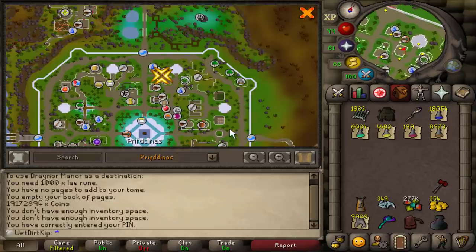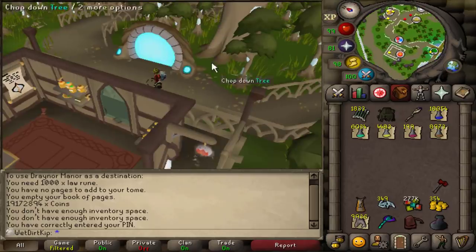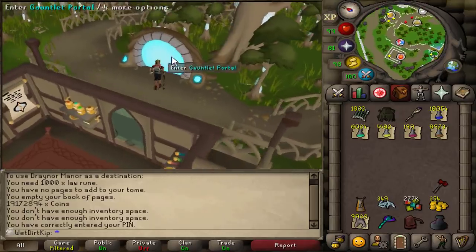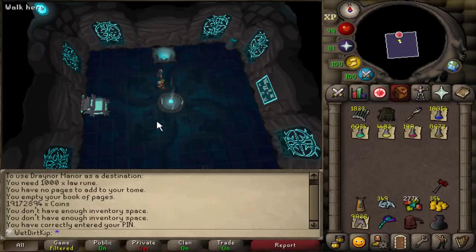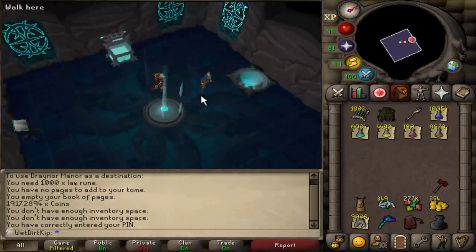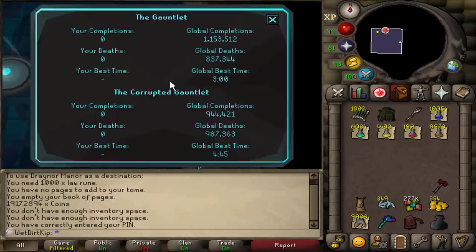I actually don't even know where this place is. The gauntlet is in the northwest corner of Prifnas, and there is the portal. I've definitely seen this before in people's progress videos, but here we are. With the scoreboard here you can check your stats and the global stats — never done before, and I guess we'll be adding quite a bit to the death counter.